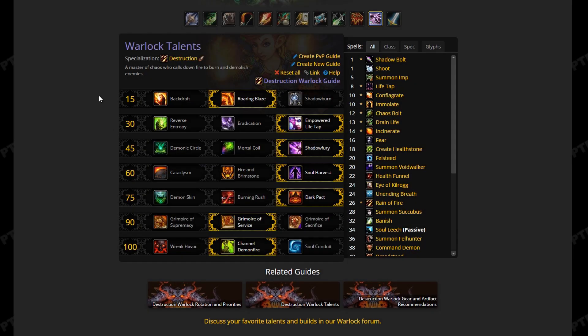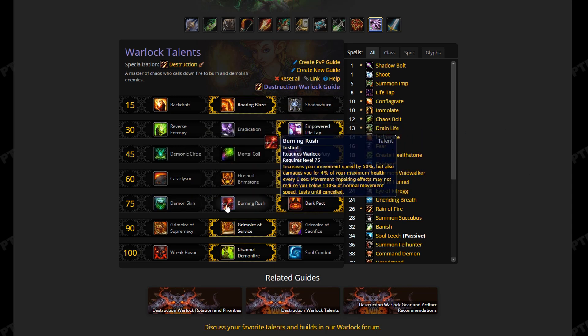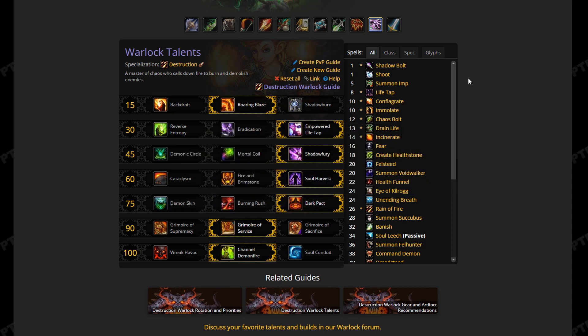Let's get into the talents. This is the optimal single target spec for Destruction Warlock in the upcoming raids. An explanation for each talent choice will be in the descriptions. Keep in mind the level 45 and 75 tier talents are completely your preference and may change as much as you want. The first tier we're looking at contrasts Backdraft and Roaring Blaze.